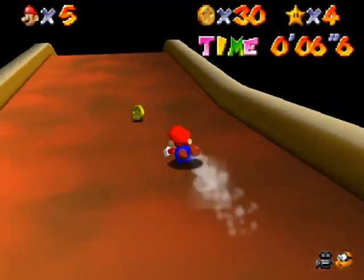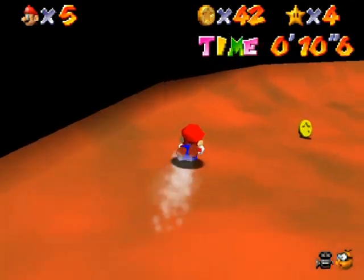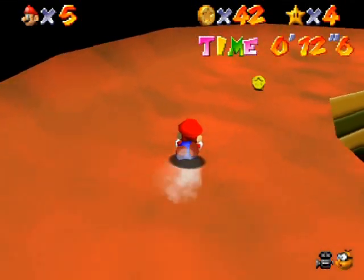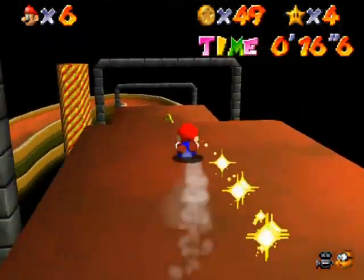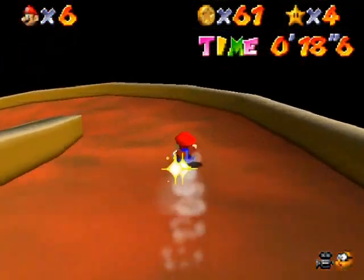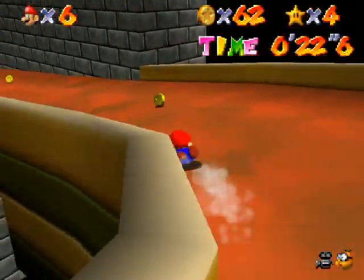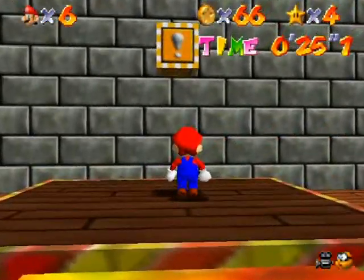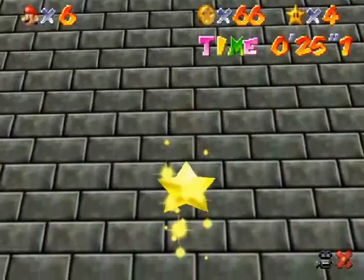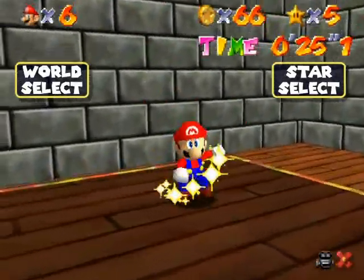I'll go down the slide gradually and carefully just to show you how it works. When you're going slow it's very easy to control; going fast you'll need speed to get the star. I'm way behind on time, but this is just a demonstration run since I'll have to go through it twice anyway. Inside this box at the end is the first star — you get it just for completing the course.